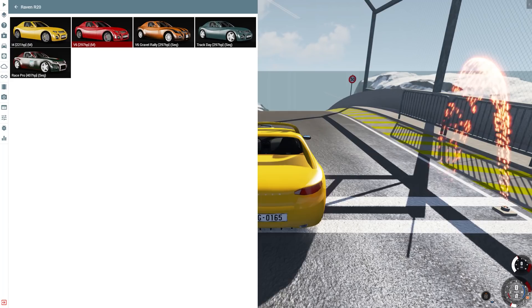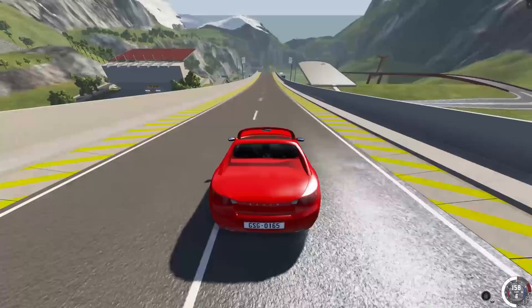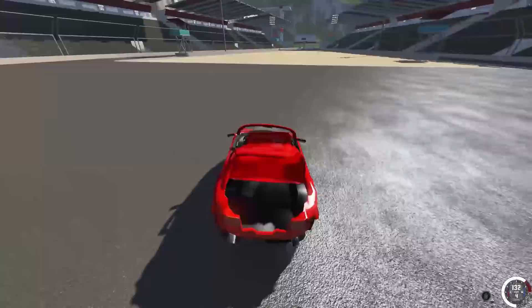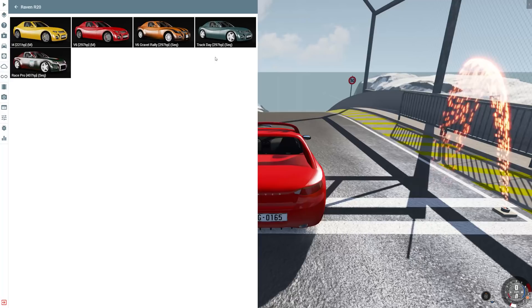That makes me excited for what the other versions can do. Next up is the V6 — 297 horsepower. This one's a little quicker. We get up to about 180. It looks like we're actually going to go farther — past the 400-meter mark! We skim the pool again, but we're still in one piece, mostly.